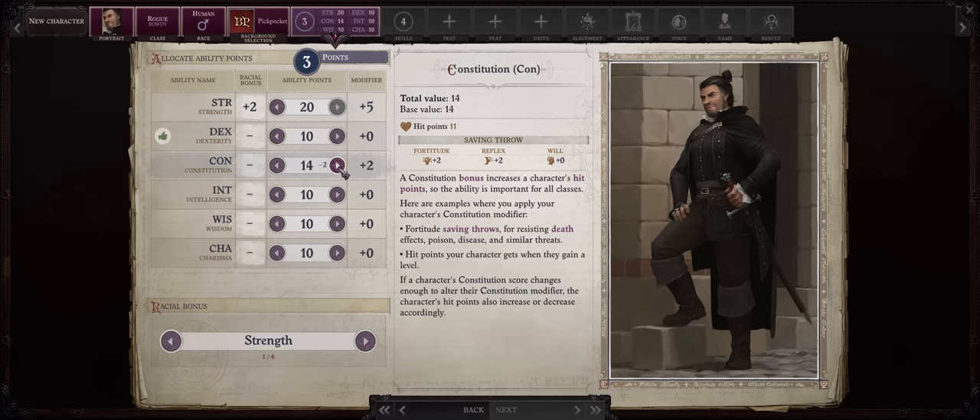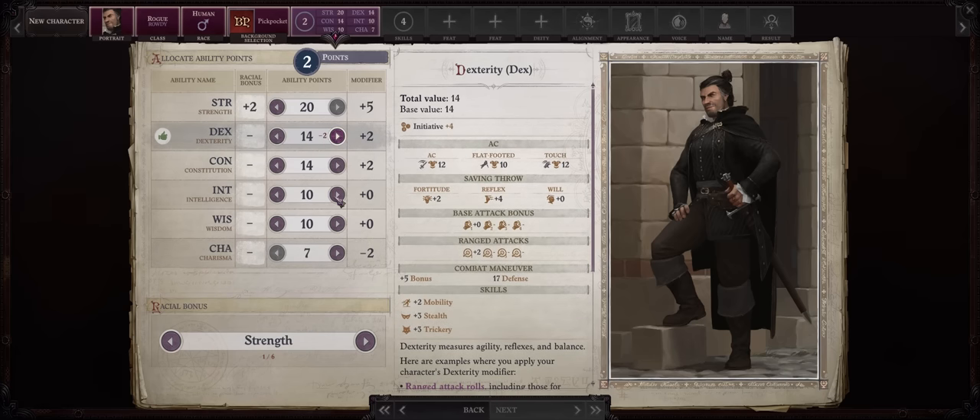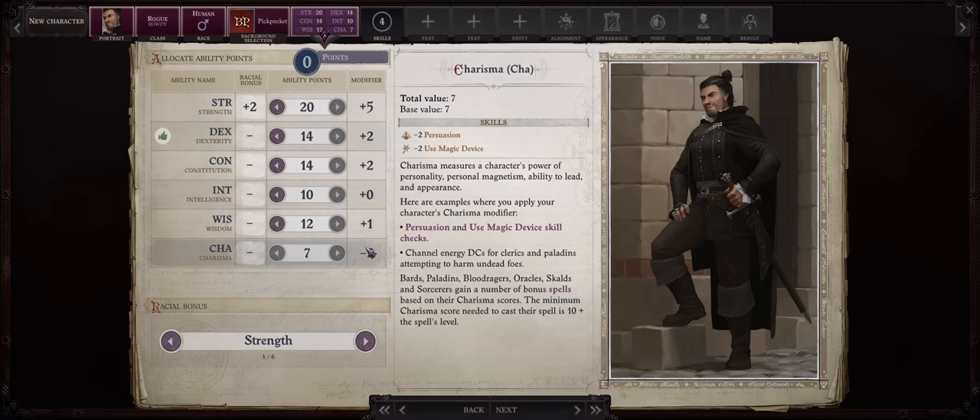You'll want 20 Strength, because as a Trickster Rogue we can increase the enhancement of our gear. I would also start with 14 Constitution — it's always nice to have a healthy layer of hit points. You might as well dump Charisma, because it does nothing for your build overall. This way you can start with 14 Dexterity and 12 Wisdom. If you don't want to dump your Charisma so low, just go for 12 Dexterity, 10 Wisdom, and 10 Charisma.